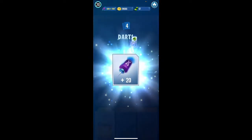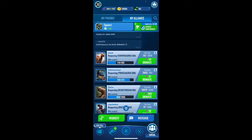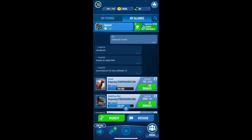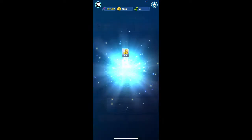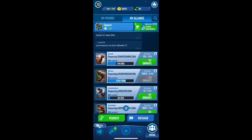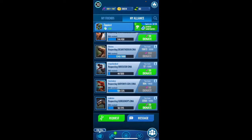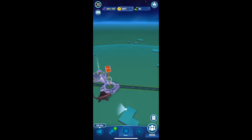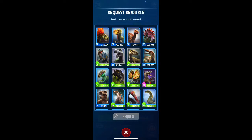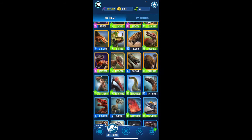Let's go ahead and open up our free incubator, get all our good stuff — our feed, play resources and so on — and we'll see what the alliance wants. I'm not going to donate Irritator because I need it. I guess I'll donate Barry — I do need it for a request but I'm currently not going for it. Then we'll go ahead and request Spinosaurus DNA for the lovely Spinal Constrictor.